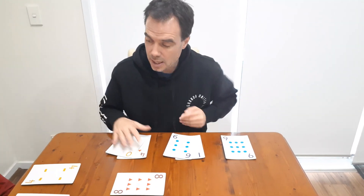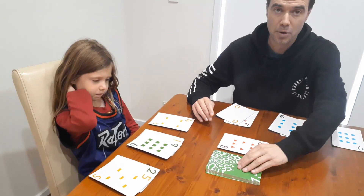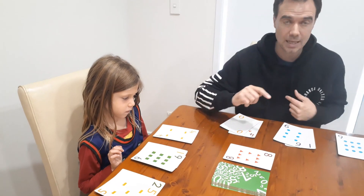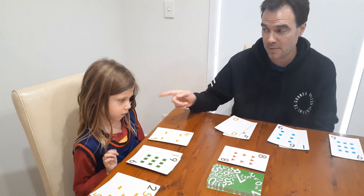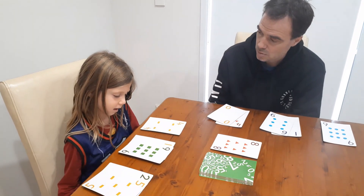Now it's Nash's turn. On Nash's turn he can pick up from the face-down pile or he can pick up the top card from the discard pile. When you're discarding a card you need to be aware that you're giving it to your opponent as well. Nash, I'm trying to figure out what my pattern is.